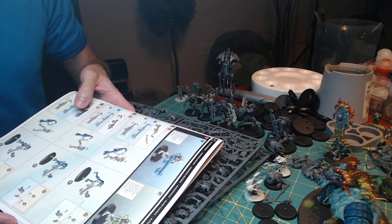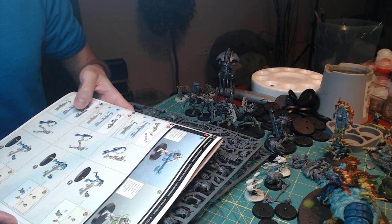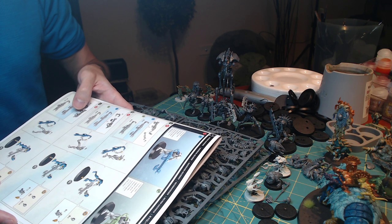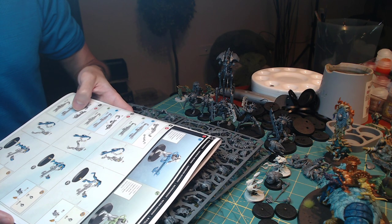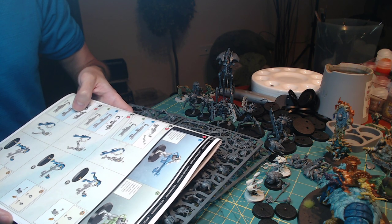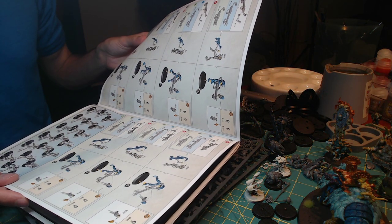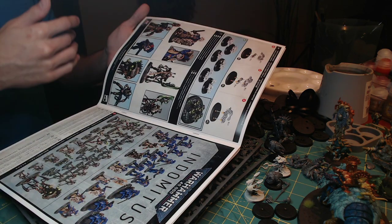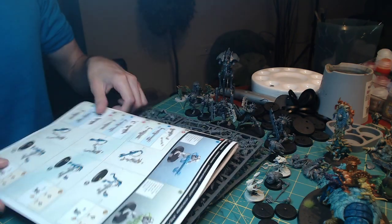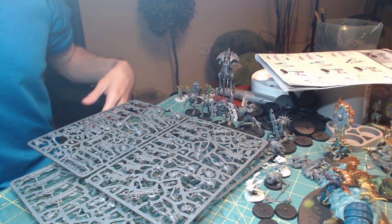It looks like I can build them with gauss flayers or gauss reapers. If it's anything like Sigmar stuff, one's gonna be longer range but doesn't hit as well, and one will be shorter range but hits harder or more accurate. I think I'm just going to do half and half — you get 20 total. Half and half, especially since I'm not making tournament lists or something.